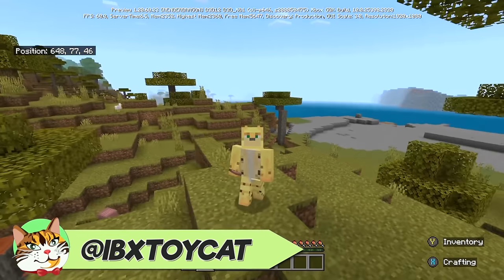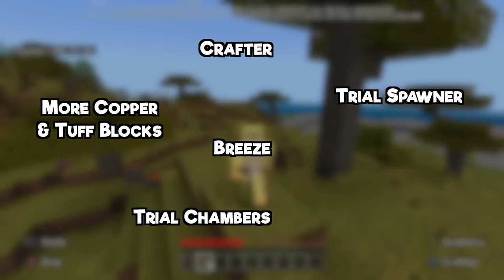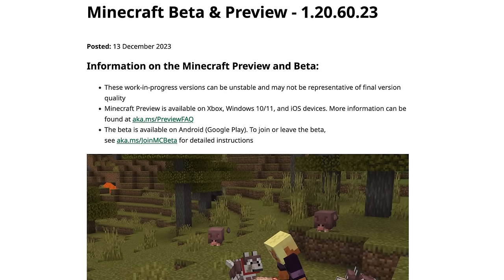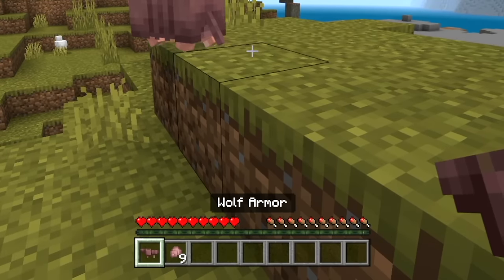I'm IBX ToyCat, and in the first two months of 1.21 snapshots and betas, we've seen every announced feature come to the game already, with the exception of one — which changes today because the armadillo has just rolled into the latest 1.21 preview for Minecraft Bedrock, alongside the scute and the wolf armor.